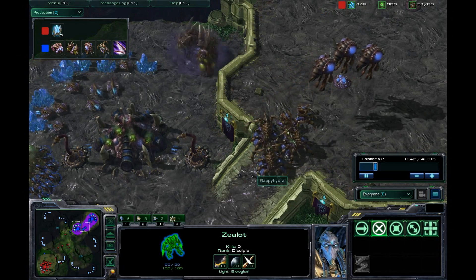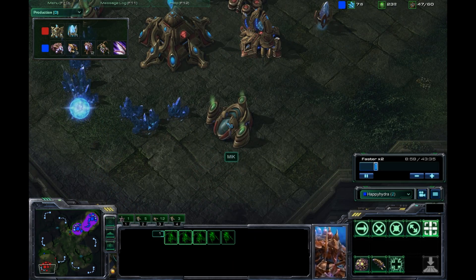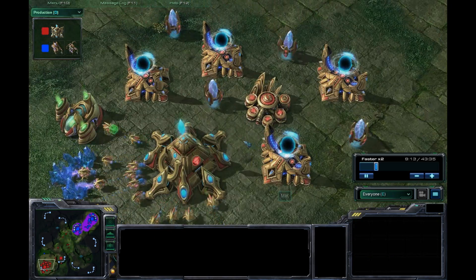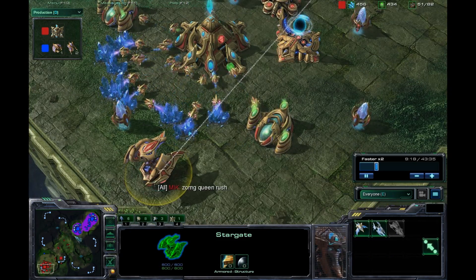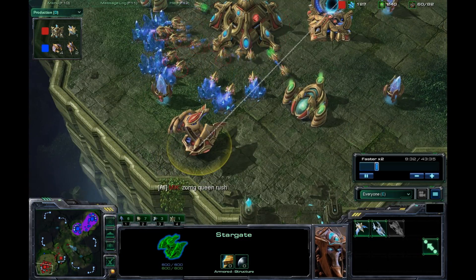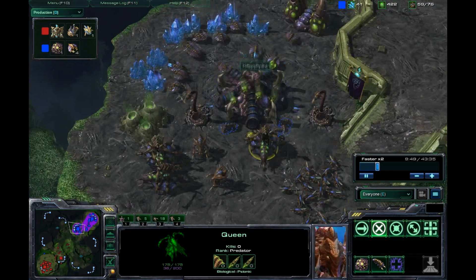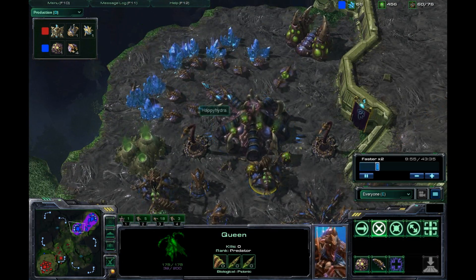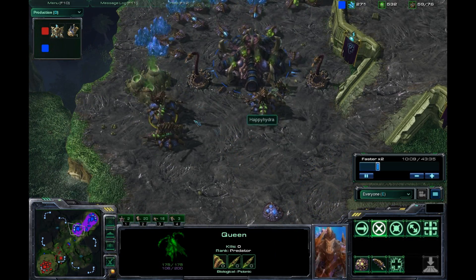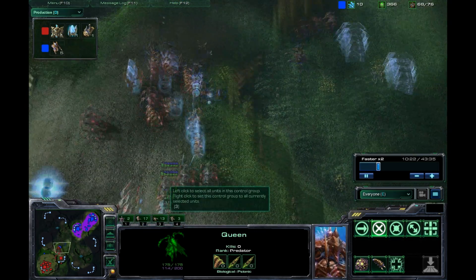Happy does have three queens, so he's probably thinking he saw the gateway. He actually did not see the Stargate, but he did see that there were three gateways up. So Happy did not know that Void Rays or whatnot were coming. However, it was a good move on Happy's part to get out these queens, as they pretty much just prevent any sort of early rush and Void Rays. Especially with their Transfuse ability, they can just heal themselves for plenty long enough time for Happy Hydra to make any sort of reaction.